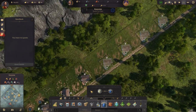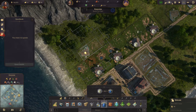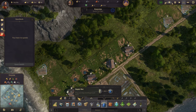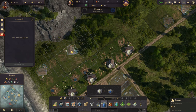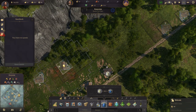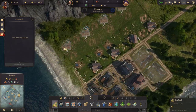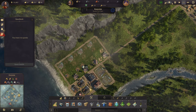Actually, how about we relocate you over here, and do the same with you. Relocate you, and you, and you. Then we can just build a road around them and stick a small warehouse up here.